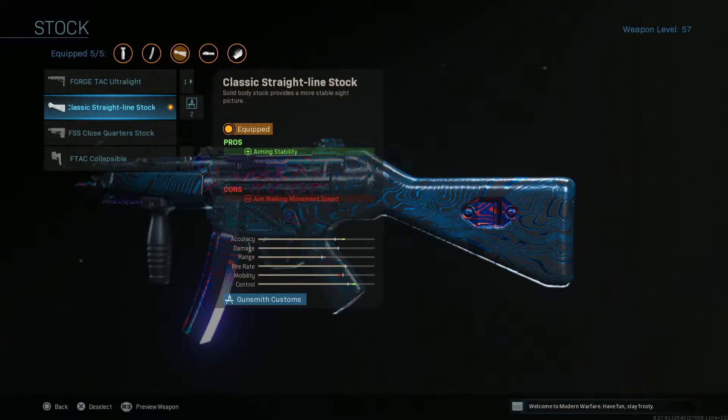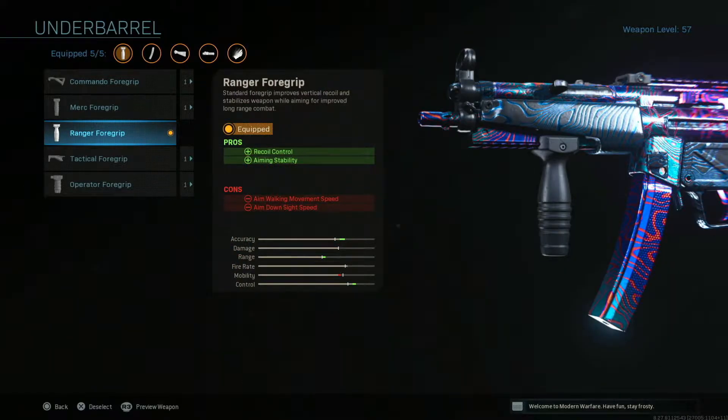I've never seen it on the MP5 ever. Up next, I went with the Ranger foregrip to control your vertical recoil, along with even more horizontal recoil control. This thing is an absolute laser - it just shoots straight, it doesn't move at all.